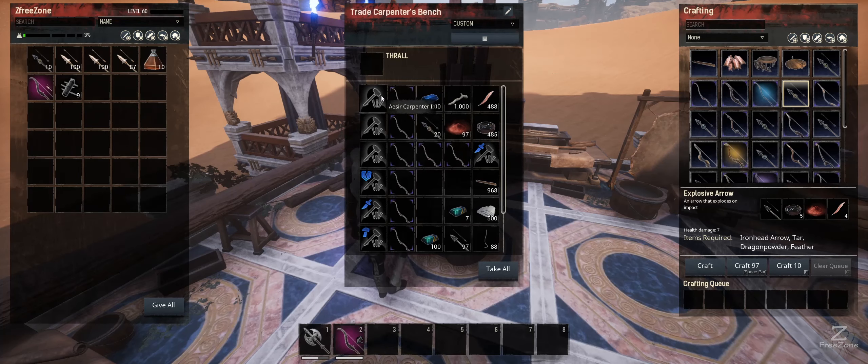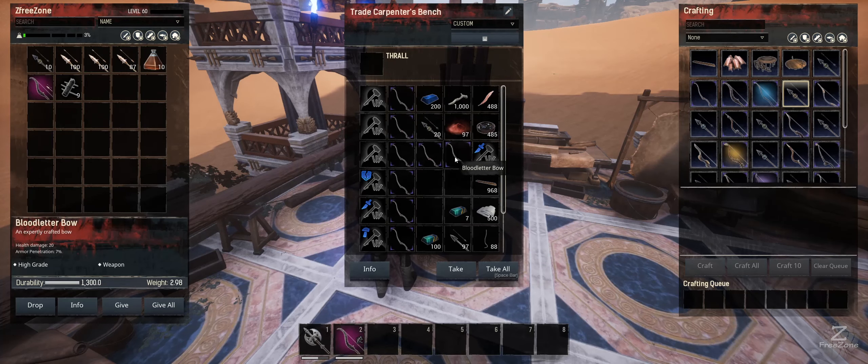Now we get into the thralls. This bow here was made without any thrall — 27 damage, 1300 durability, and the weight is nearly three. With the tier one thrall, some stats go down and some go up: we've got an extra one damage, durability goes up a little bit, and the weight goes down a little bit. With a tier two carpenter, things change again.